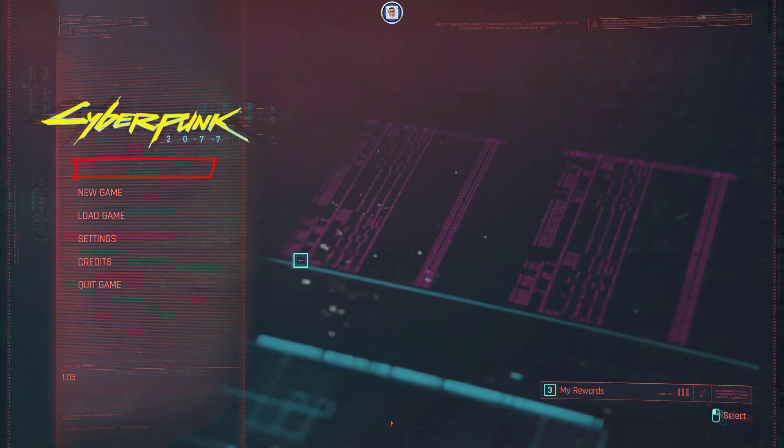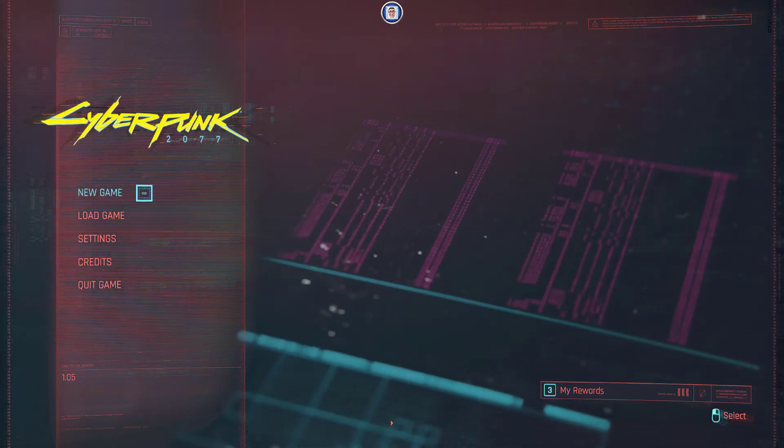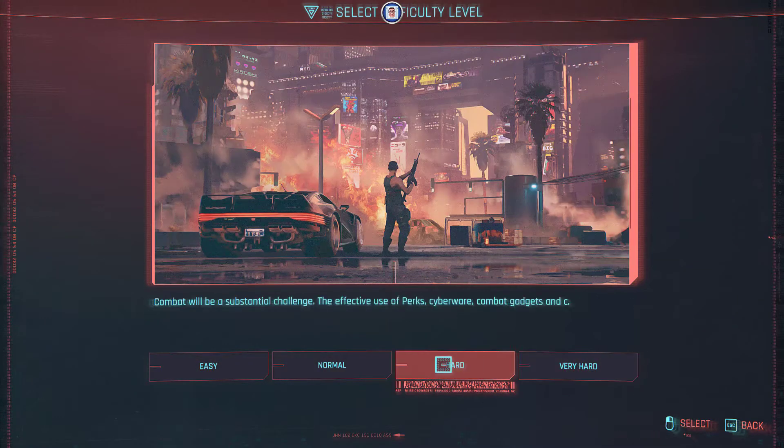If you didn't notice, missing here is the Continue button, so now we start a new game. From here you can choose whatever difficulty you want — we will go with Normal, as it is meant to be played.